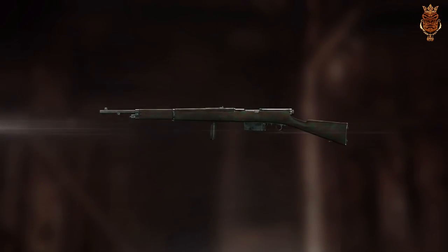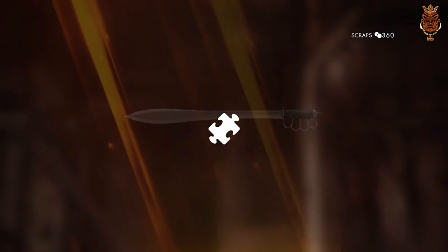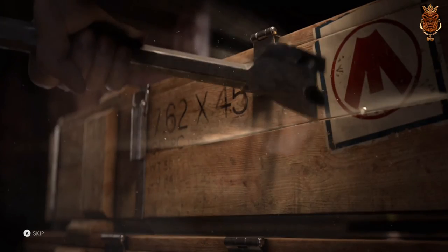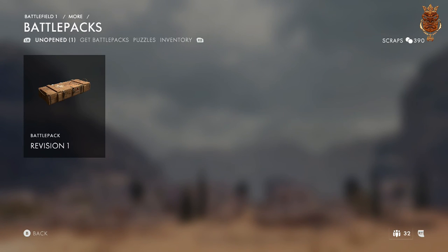Come on, I already got that one. Four more, let's do this. I already have that one too — this is frustrating. Oh, there we go — I got another puzzle piece! I'll take that. Oh, I think I already have that one — yeah, I got that in the last unboxing. That's pretty nice — the royal order — I thought I already got that one but I guess I don't. Come on squad XP. I already got that one.